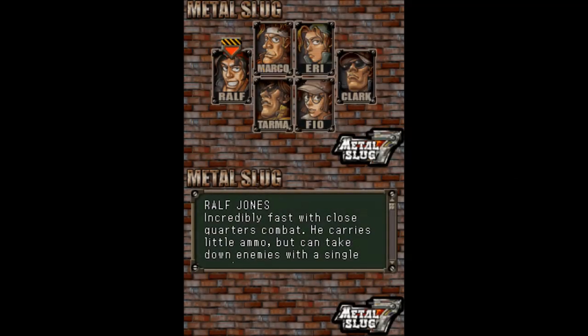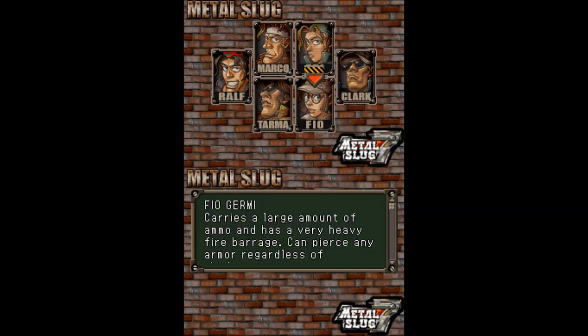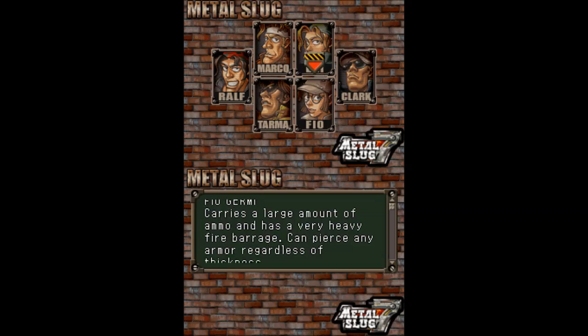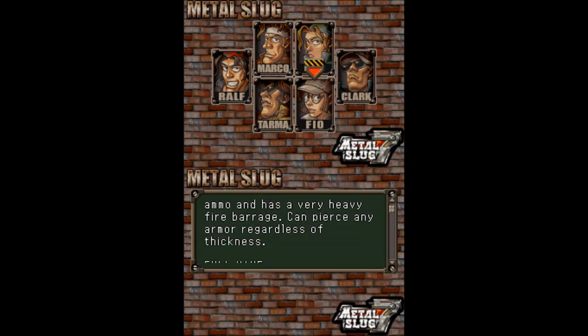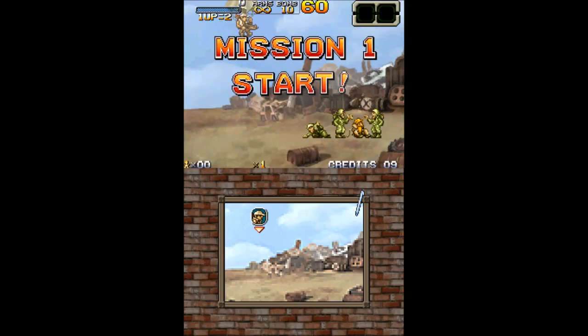Hi everyone. We've got another very special video for you today. I'm going to be looking at Metal Slug 7 for the Nintendo DS. It was released in 2008 and there were a couple other versions that were released later on, but I'll get to those at the appropriate time.